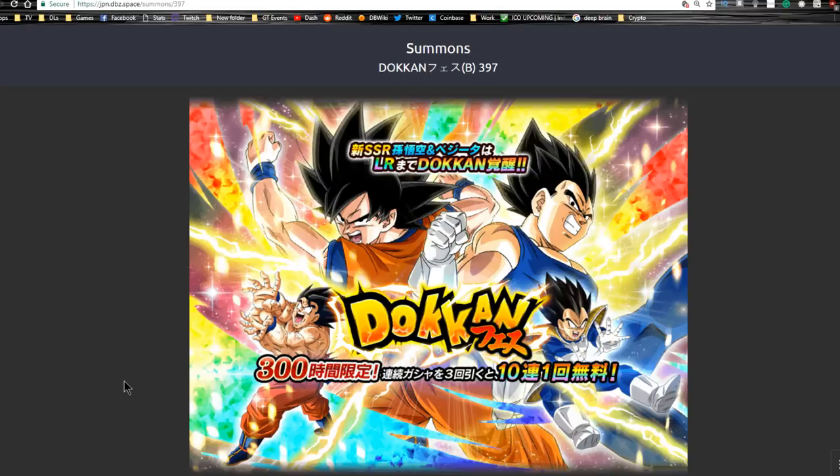Hey guys, today we're going to be doing a video on the new cards coming out on this banner. If you haven't checked it out already, I did a full card overview and team building guide of the LR units available from this banner — that is the LR Goku and Vegeta. This banner also has some non-Dokkan Fest exclusive versions of Vegeta and Goku, and they're really awesome units.